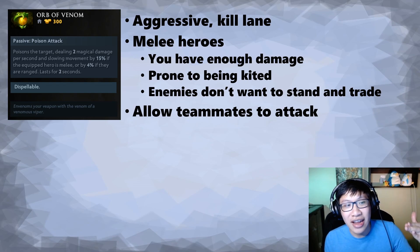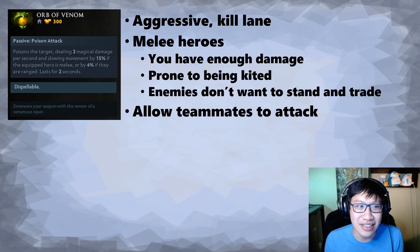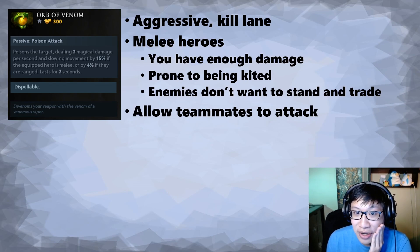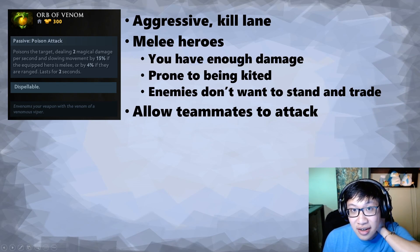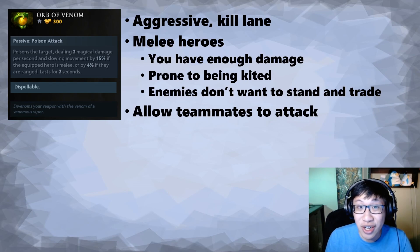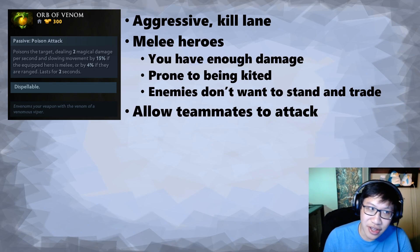If you use this — say you're a Treant Protector 4 and you punch an Ogre Magi, he might just fight you. At that point, you could have gotten something else. The Orb of Venom is not useful — it's not providing damage, it's not providing a meaningful slow. You don't want the enemy hero to fight back; you want them to run away. It's also helpful when your teammates have a lot of damage and they just need to be able to attack. Ursa has a lot of damage — you don't need to improve his damage, you just need to let Ursa attack the enemy heroes. If you slow them, that's all Ursa needs. He'll do the rest of the damage himself.